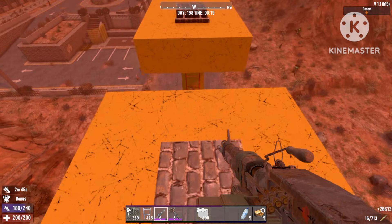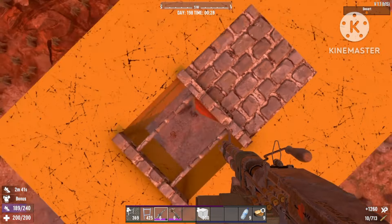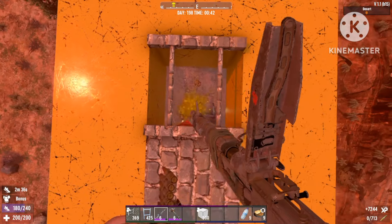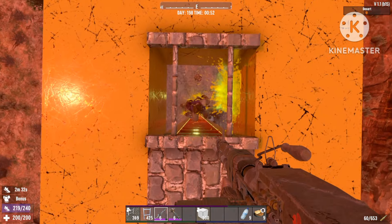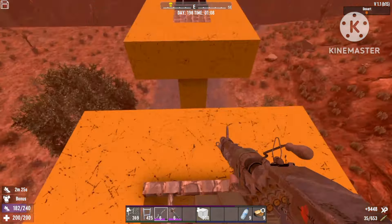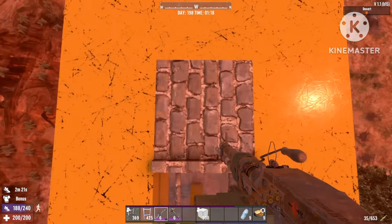One more important thing: when you run out of pillars and reach the final one in the row, you're not gonna go to the previous one — you're gonna go straight back to the first pillar. What that's gonna do is reset all the pillars, and all of the zombies are gonna climb back down and start climbing up the first pillar again.